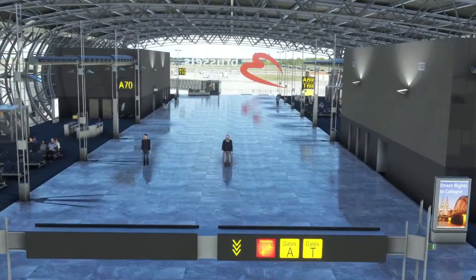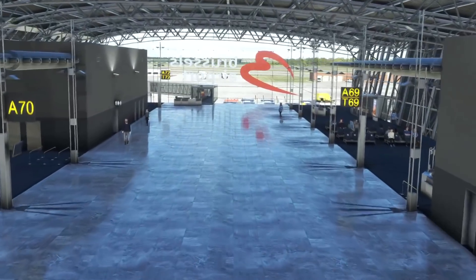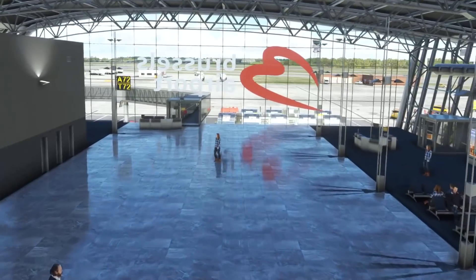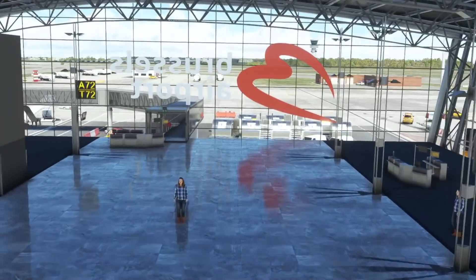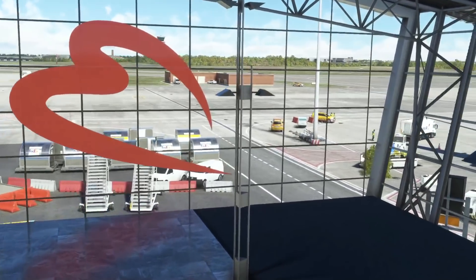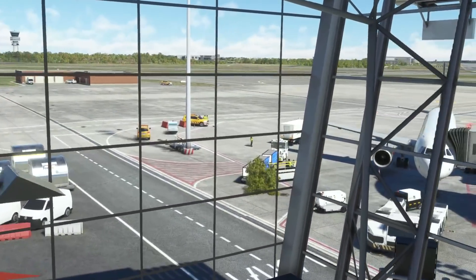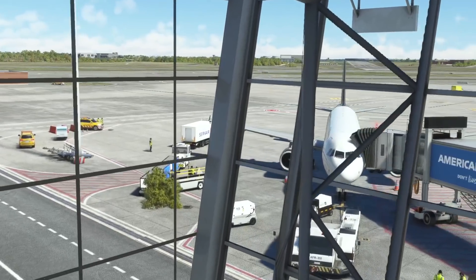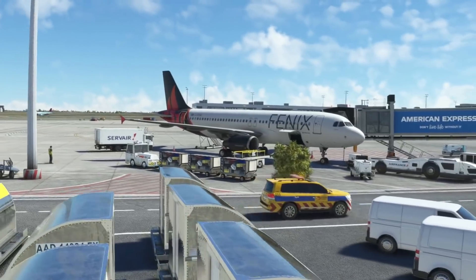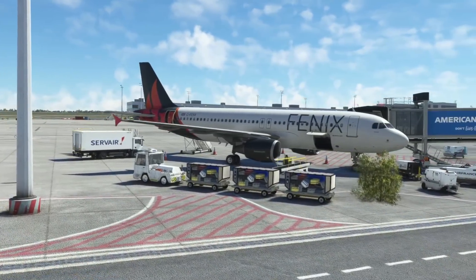In recent weeks we've seen the unveiling of some amazing scenery for Microsoft Flight Simulator. Here we can see Brussels, which has been defined as a mega airport from Aerosoft with lots of different animations. We have pedestrians walking through — so much detail with this airport — but the demands on hardware for running these kinds of add-ons is getting higher and higher, leading to lots of people wondering how their PC is going to perform if they wish to run the Phoenix A320 when it releases.